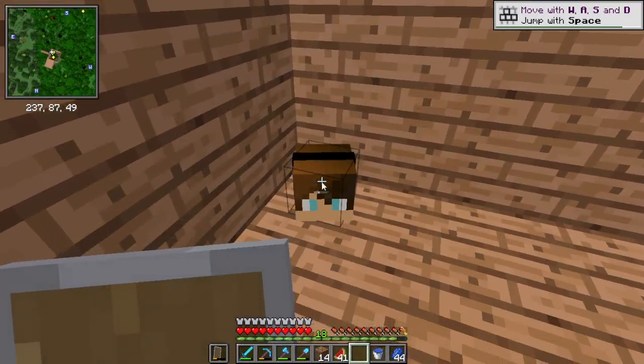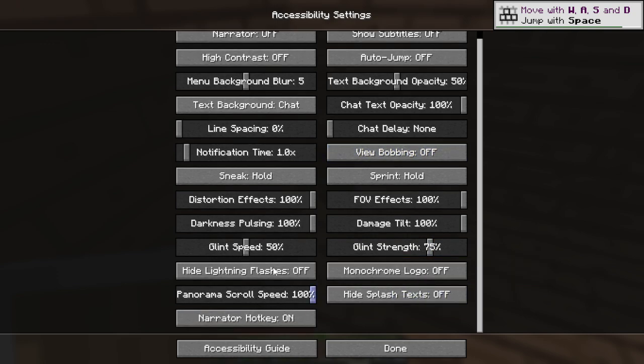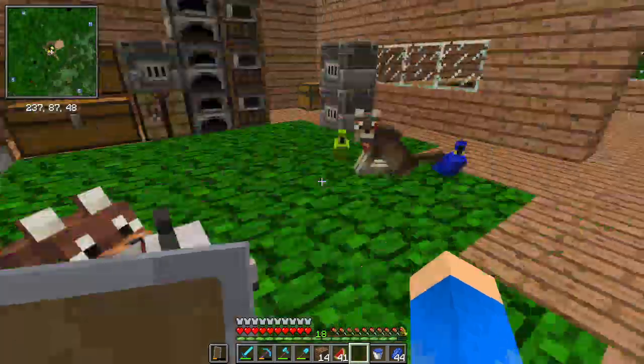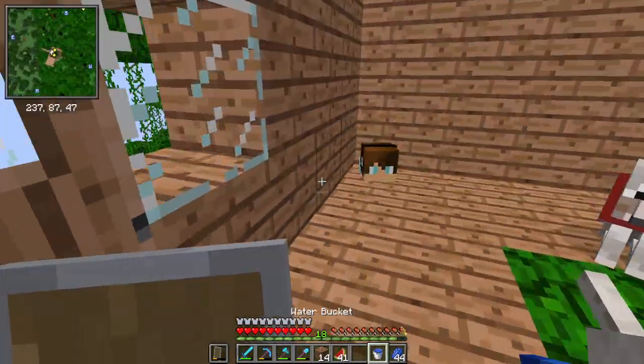Let me go into accessibility — I think there's some new stuff. I want to get rid of the blur, I do not want that on. Okay, there we go. It's a little laggy but I think it's because the terrain needs time to generate.